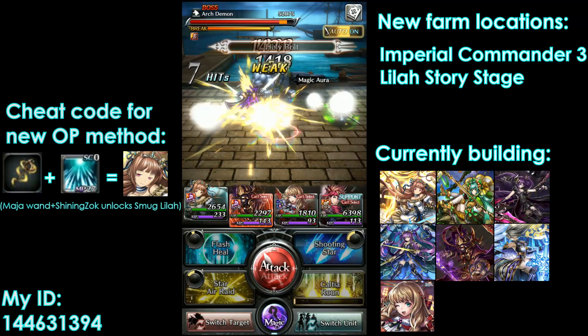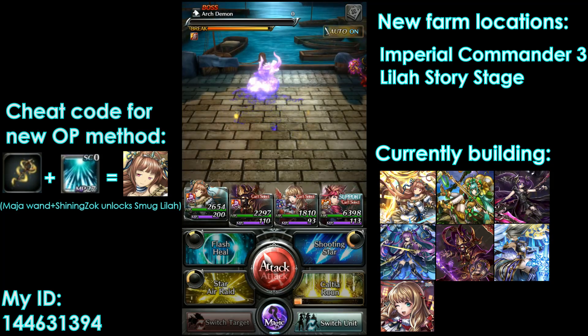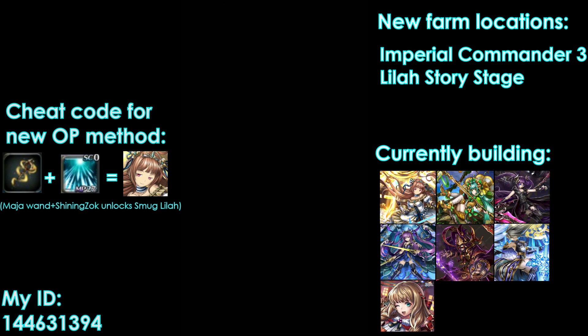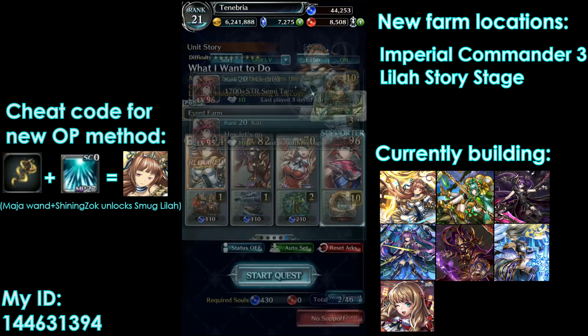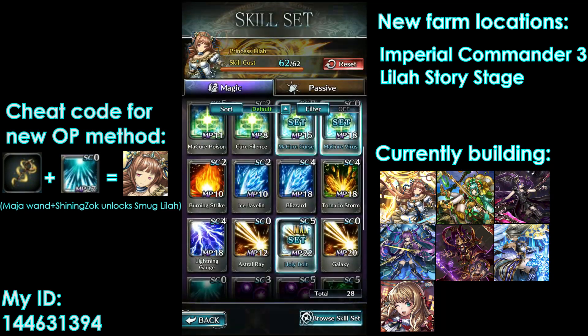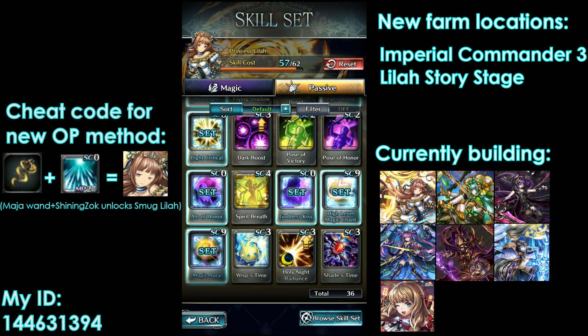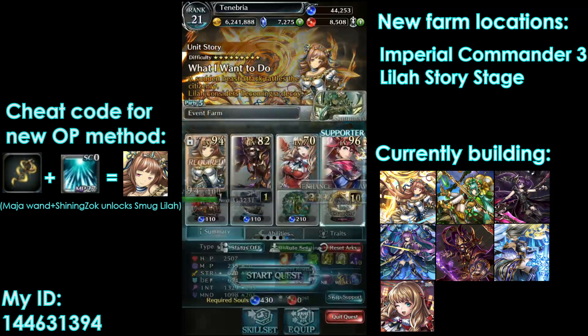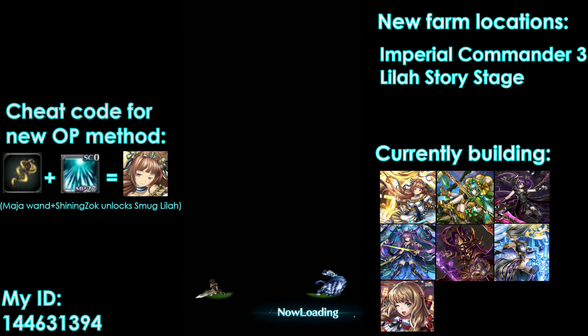Another thing that can happen is Holy Bolts can juggle enemies way too high, which is also pretty annoying. I'm not sure which method would ultimately be faster per hour — I'd have to do more testing once I get my Shining Zock to be able to one-shot the Arch Demon, which I think is actually possible. In this next run I'll show how close the Shining Zock is to being able to one-shot it. It's still Wisps time, not Holy Night. Once I get 30% damage it should be able to one-shot with a single Zock, and then I'll be able to test that for everyone.